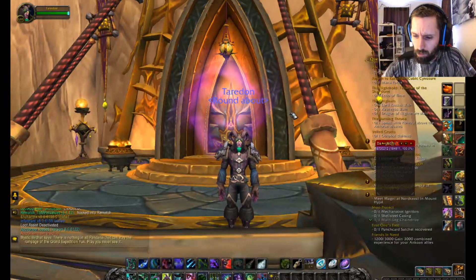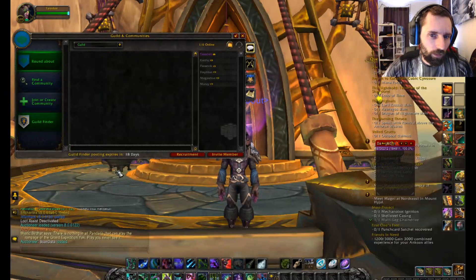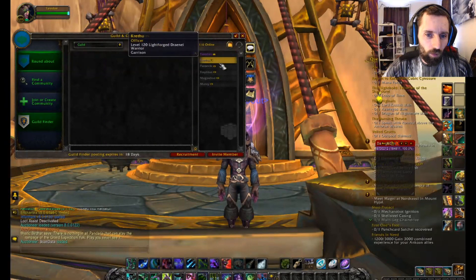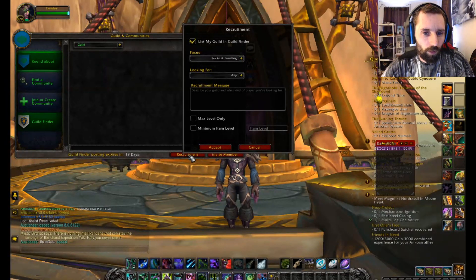This happened a couple weeks ago, and I'm going to show you quickly how you can do this. If you go to Guilds and Communities, you can see these are all officers — these are all my alts, and I didn't have anyone help me. So if you go to Recruitment, you have to be on your Guildmaster, and you can list your guild in Guild Finder.